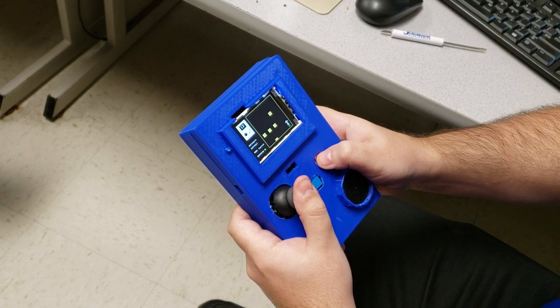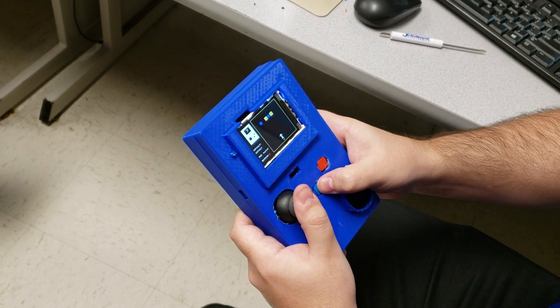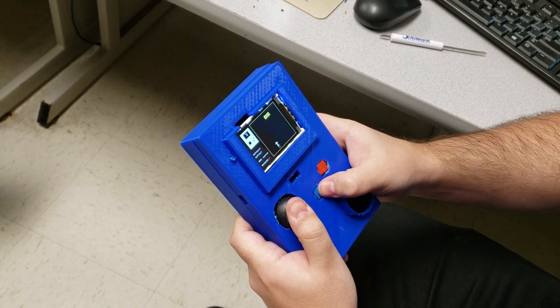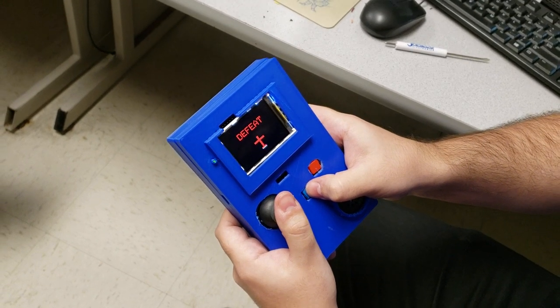Here we got the destroyer — you can see on screen that it's available. We're going to wipe out the screen and shoot some blocks. Let's get another destroyer, and let's lose so you can see what happens. Here it stops for a second so you can see that you actually lost.